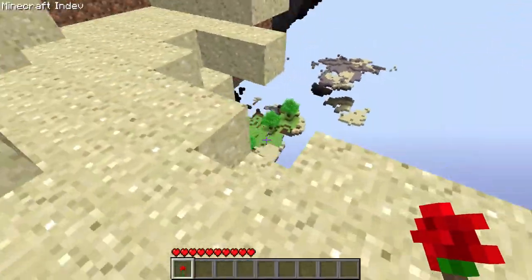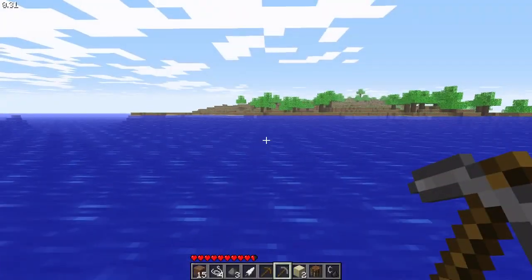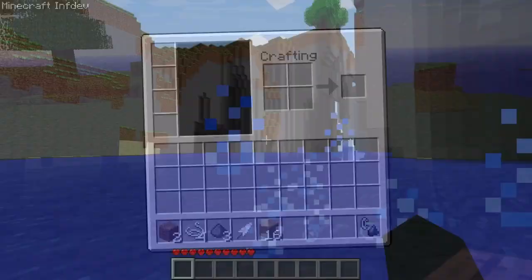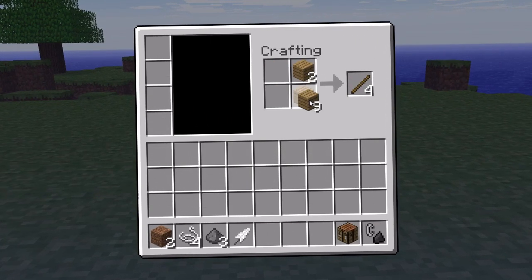Minecraft InDev is the Pre-Alpha version of Minecraft that came in between Classic Minecraft and Infinite Development Minecraft. This version of the game much more closely resembles Classic mode, much like InfDev much more closely resembles Minecraft Alpha. A fair amount of features were added into Minecraft during this period of development, so let's go ahead and check it out.